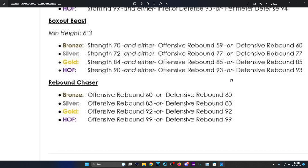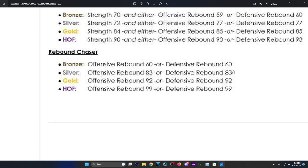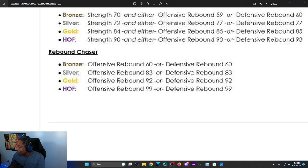Workhorse is now stamina-based — before it was all interior and perimeter defense. Now you need your stamina up, then either interior defense or perimeter defense. Hall of Fame is 99 interior or 93 perimeter defense 94. Box Out Beast: minimum height 6'3, Hall of Fame strength is 90 with either 93 offensive rebound or 93 defensive rebound. Rebound Chaser: 99 for Hall of Fame — they didn't change that but gold went down to 92 from 93, silver went down, and bronze went down a lot, encouraging more people to use it.